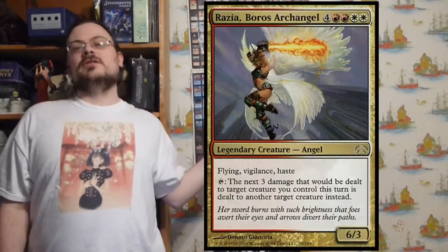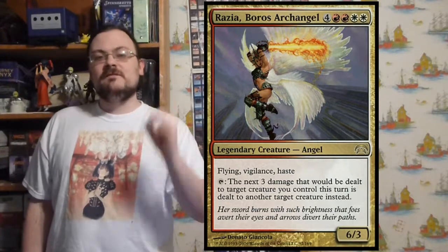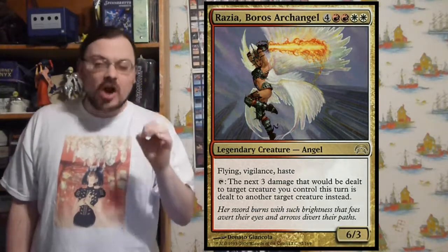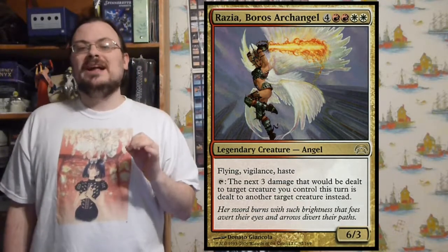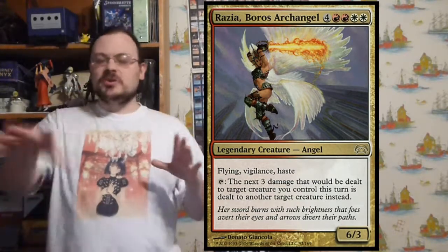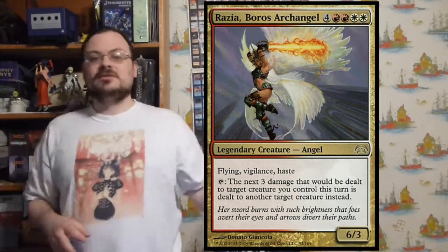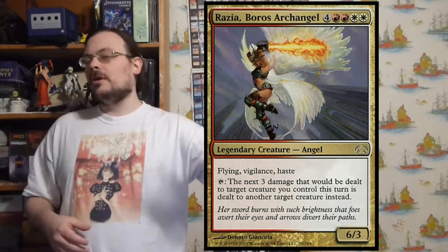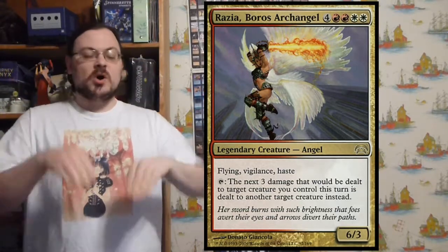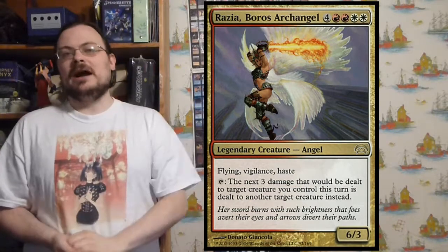Razia, Boros Archangel — flying, vigilance, haste. Tap: the next two damage that would be dealt to target creature you control is dealt to a different creature instead. Effectively, I take two damage aimed at one of my creatures and redirect it anywhere else — to another of my creatures, or to one of my opponent's creatures, or even back to the attacking creature itself. Maybe a smaller creature on my end can then block and kill it.